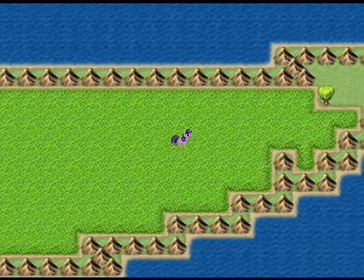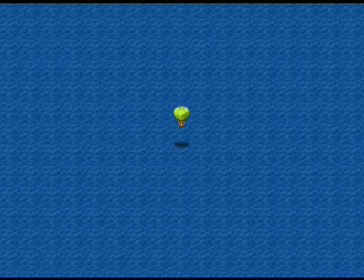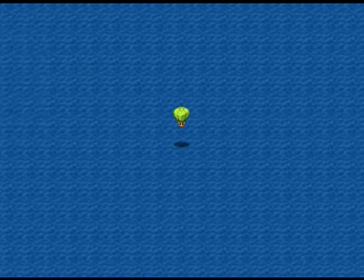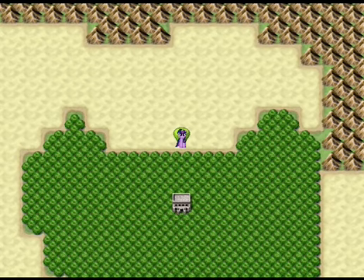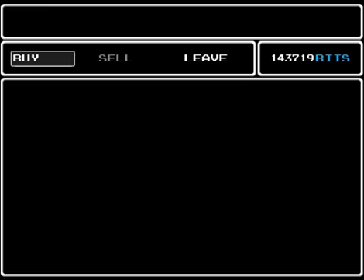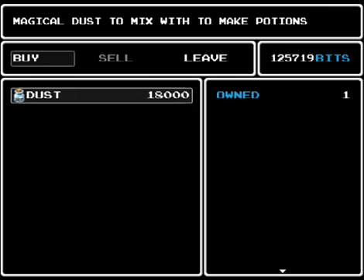Teleporter — oh, it's actually a usable item. Warps the boat. Boats? Really? Well, you just have to relocate the boat — Manhattan or some place called Trottingham, which we've never been to before. That's interesting. Anyway, before that there are a few things we need to do. I want to buy the dust now — just one. You can buy more than one if you want, but it's a total waste of money. Just buy one dust for 18,000 bits.